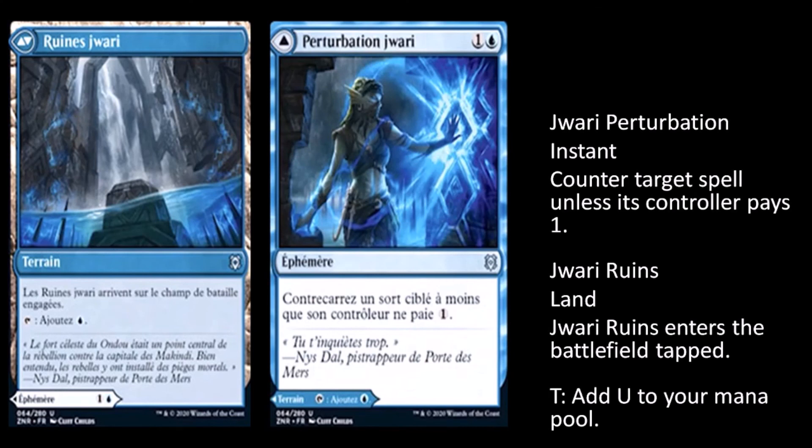Jwari Disruption: one generic and a blue instant — counter target creature or target spell unless its controller pays one generic. The other side is Jwari Ruins, a land that enters tapped and taps for blue. The first side — there have been similar cards in standard, and sometimes you can get it off where they don't have mana to pay, so you counter a target spell. But sometimes they just have that mana to pay. It will set a standard for people to start playing their cards with one mana open, which would be decent for us.